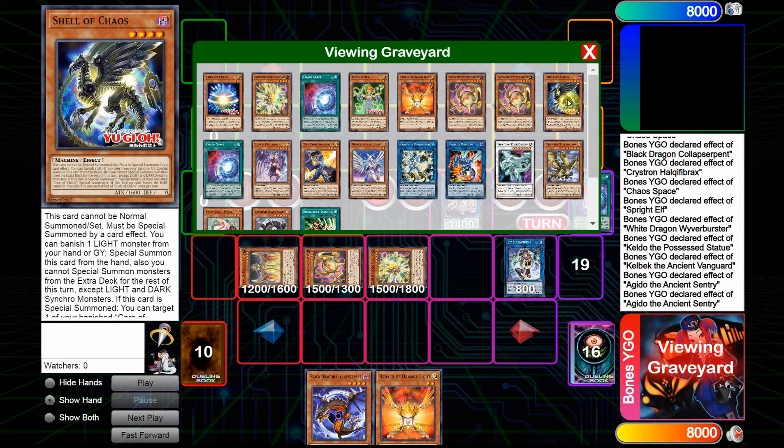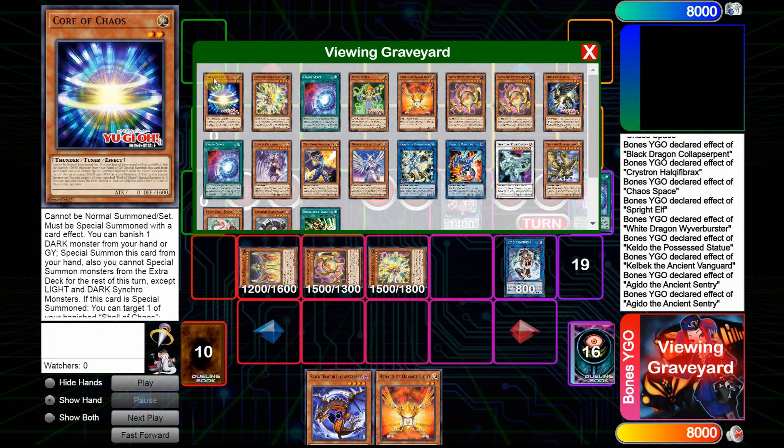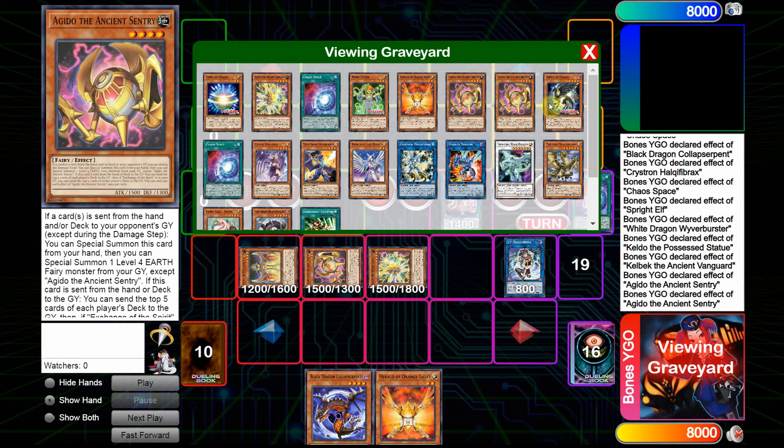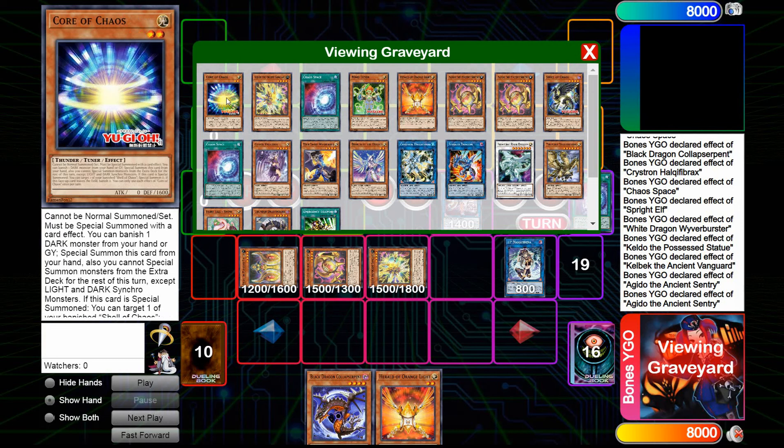To read these cards: this card cannot be Normal Summoned or Set, must be Special Summoned by a card effect. You can banish one Light Monster from your hand and/or Graveyard to Special Summon this card from the hand, but you cannot Special Summon monsters from the Extra Deck for the rest of this turn except Light and Dark Synchro Monsters. If this card is Special Summoned, you can target one of your Core of Chaos and Special Summon it. Another downside is that if it leaves the field, it gets banished. Core of Chaos mirrors this — it requires banishing one Dark Monster instead, searches a banished Cell of Chaos, and similarly gets banished if it leaves the field.